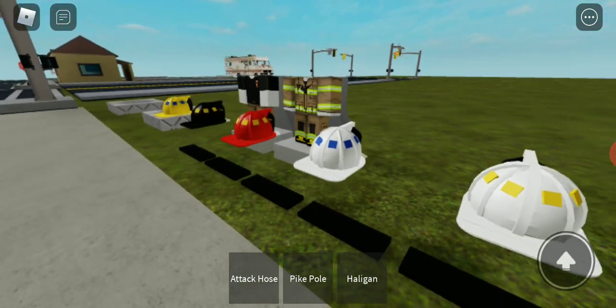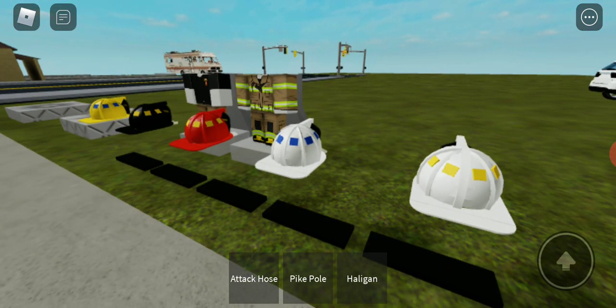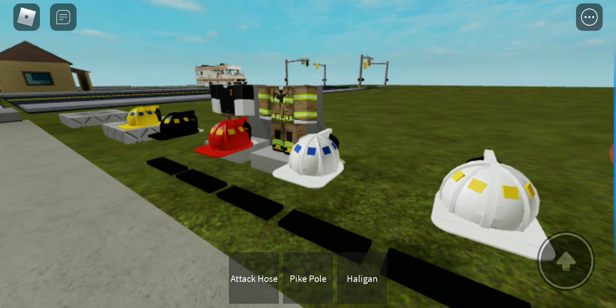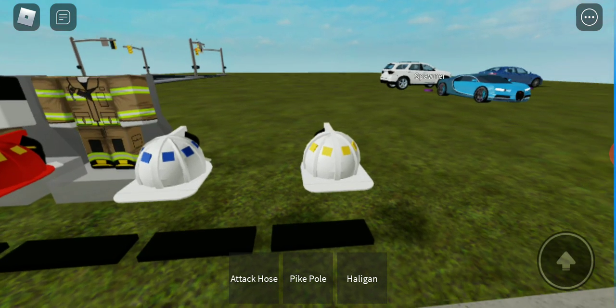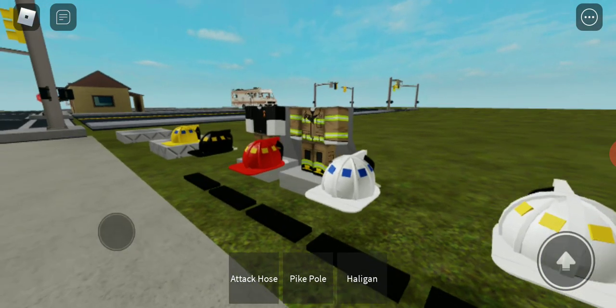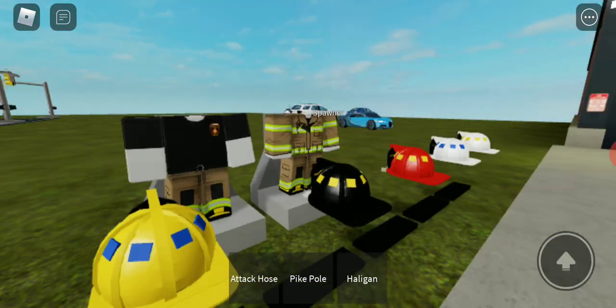These are all of our helmets. Yellow is probationary, black is firefighter, red is captain, white is EMS, and white and yellow is chief. We also have our turnout gear and our station gear.